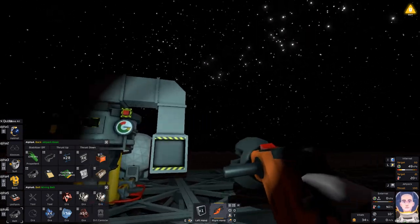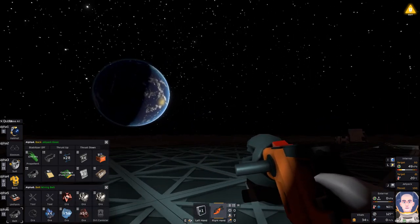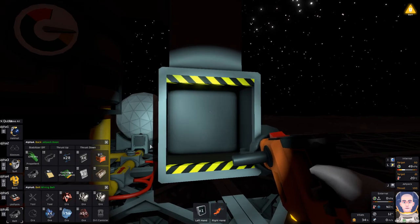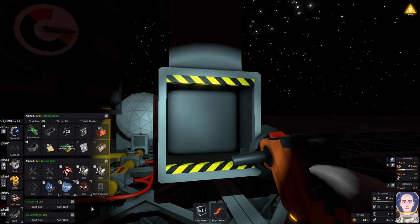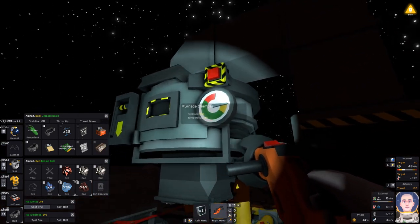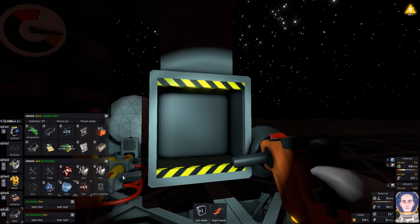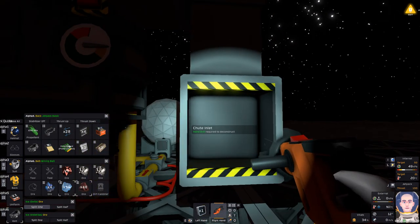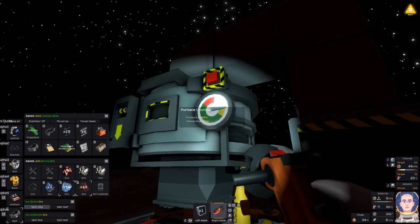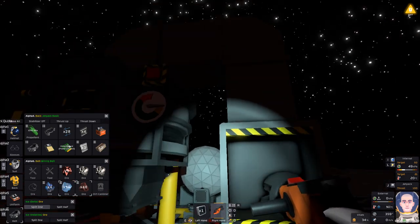Hey everybody, it's BC here and welcome to another episode of Stationeers. I was just down in the hole getting some oxide because we're gonna fire up the furnace here. Hopefully I can do this quick — I want to do this now before things get out of hand. Apparently this actually is a vacuum hopper, it sucks it in. I just want to get this fired up because we've got to make some electrum. As you can see I have a console on me.